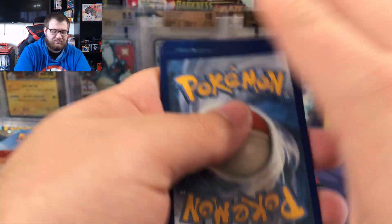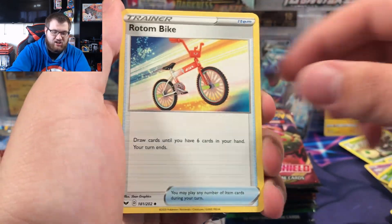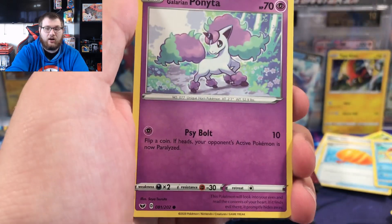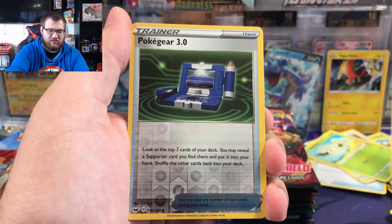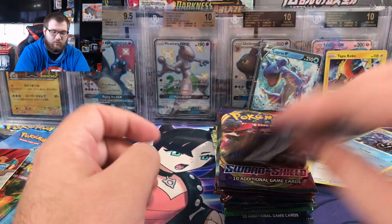Lapras V-Max art to go with our Lapras V pull. Water energy, metal saucer, Rotom Bike, Big Charm, Crab Raven, Crabby is back in the house, Mincino, Galarian Ponyta — reverse Poké Gear 3.0 and a regular rare Cloyster. I don't like Cloyster that much, but that is a nice Cloyster artwork.